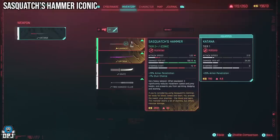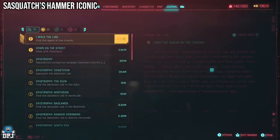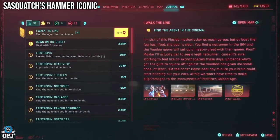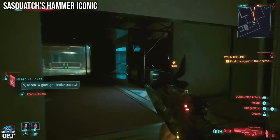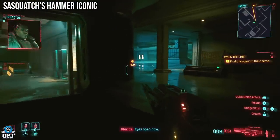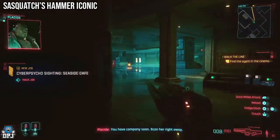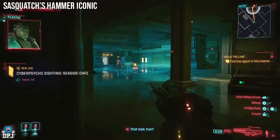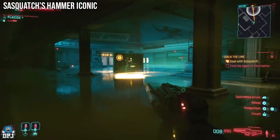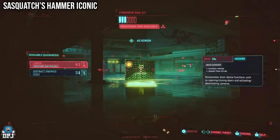Another new iconic is Sasquatch's hammer. It was in the game before but is now actually an iconic and is a pretty decent weapon. You encounter this enemy during the mission I Walk the Line, which is also fairly early on. You have the option to fight her, but she can be tricky due to her regen and the purple crystal on her back. Alternatively, you can sneak past her and grab the iconic weapon — the choice is yours.